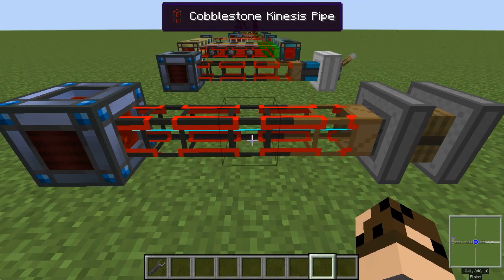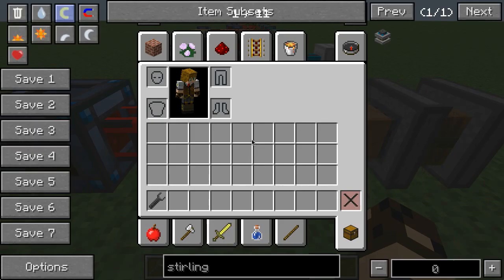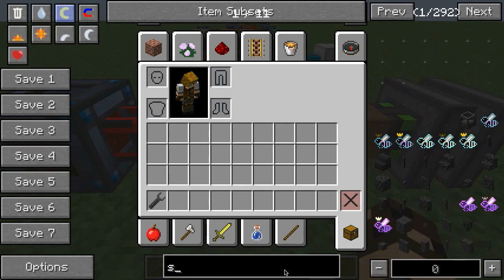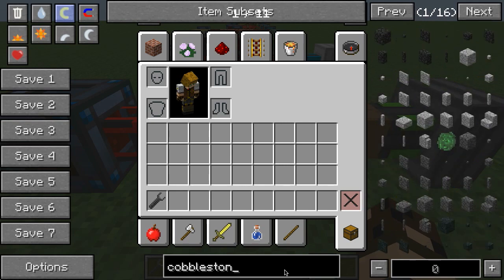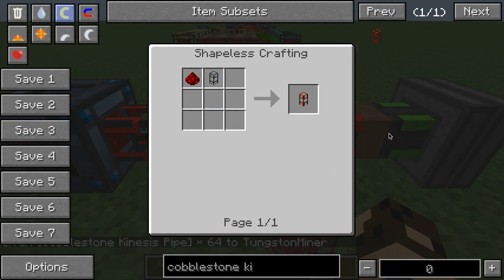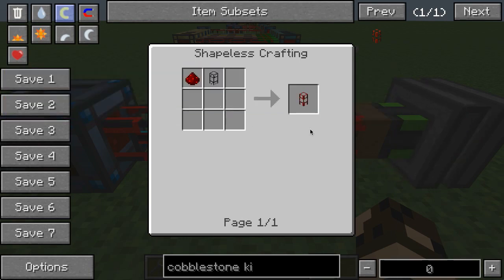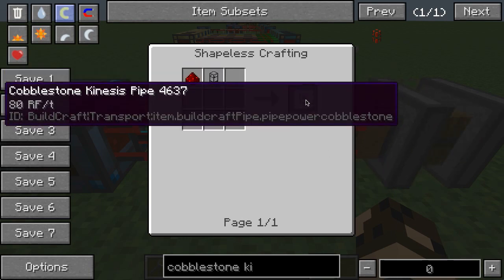That's moving into a cobblestone kinesis pipe, which is the cheapest form of pipe. The recipe is: get yourself a cobblestone pipe, which is any amount of cobblestone with glass in between — that gets you eight. Then merge that with some redstone, one per pipe, so you need eight redstone to convert a whole batch of cobblestone pipes. That will get you your cobblestone kinesis pipe.